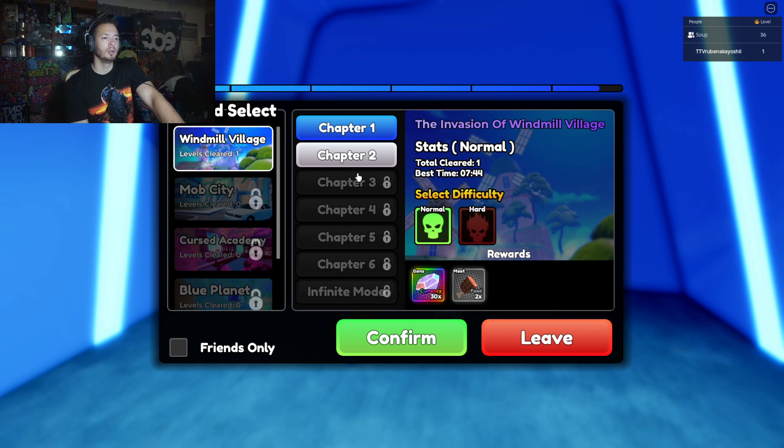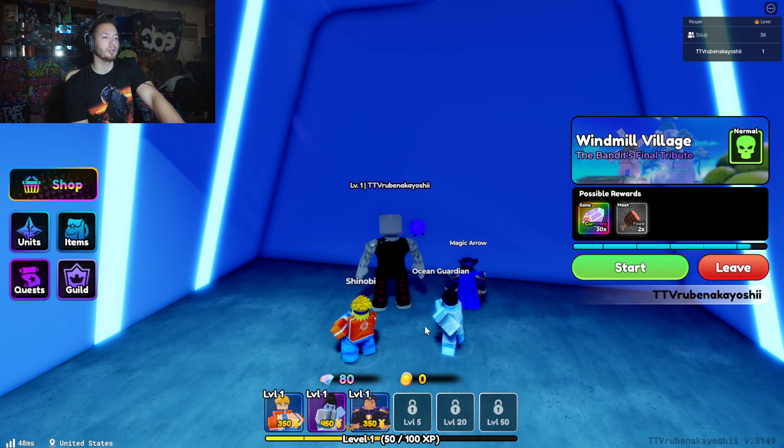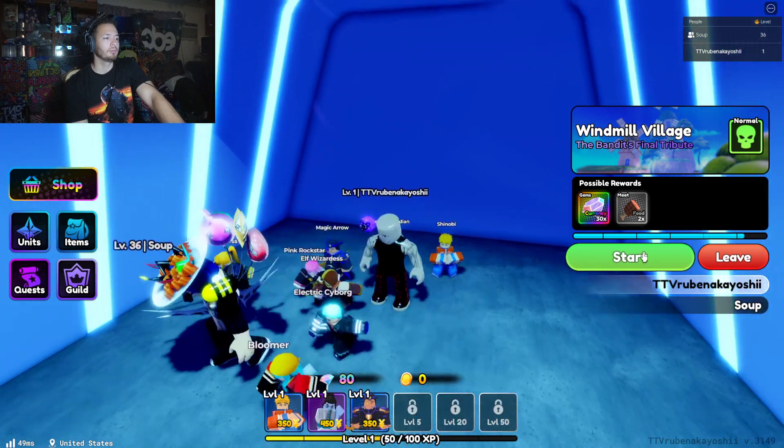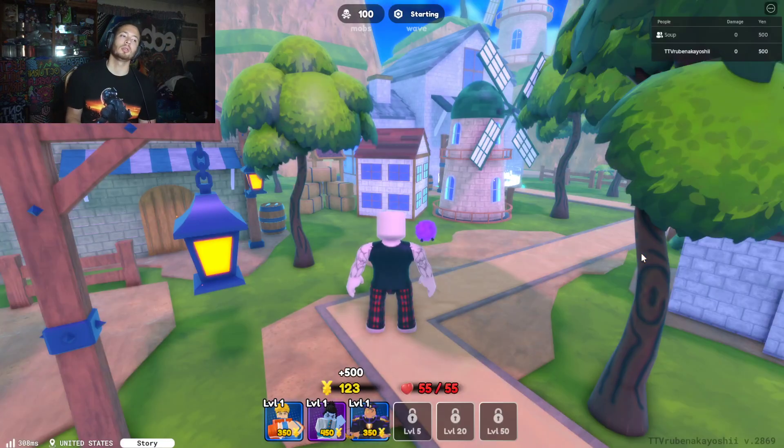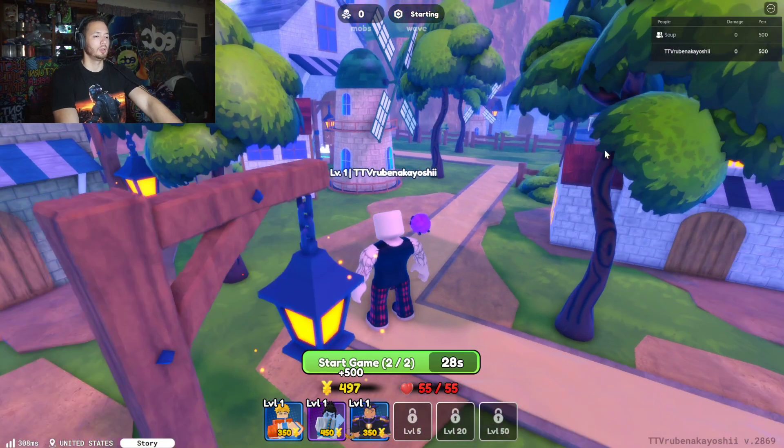I can only pick one. I see what you mean by the chapters — if I pick something you haven't unlocked, you can't join. That makes sense. All righty, you do it.